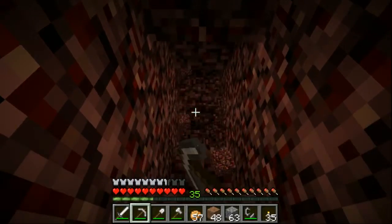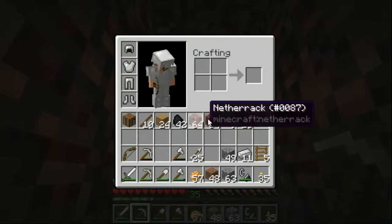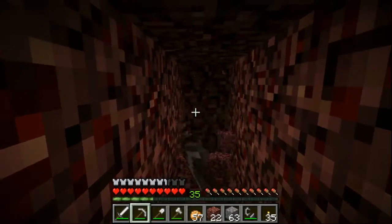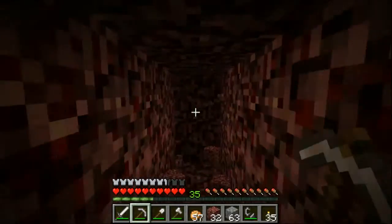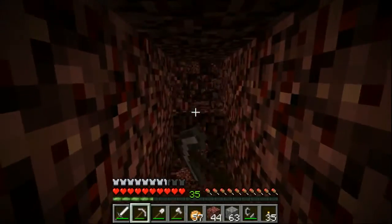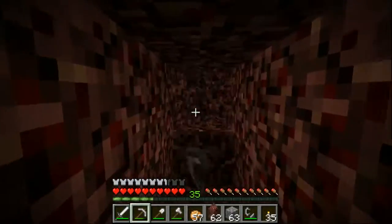The reason I'm heading east-west is because we're more likely to run into a fortress. Fortresses tend to generate in north-south lines, so we need to head east-west to find those lines. Then once we find one fortress, we can just head north or south to find the next one, if we don't find what we're looking for there or if we just want to raid more chests.